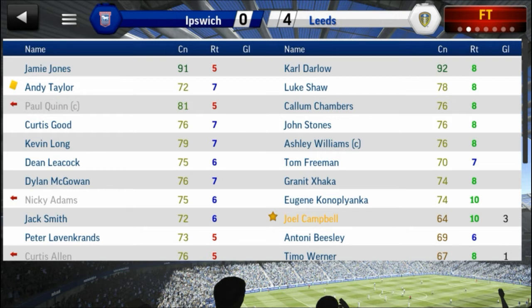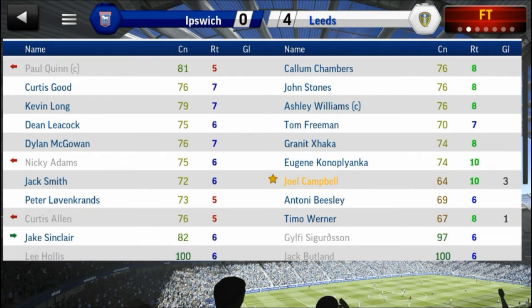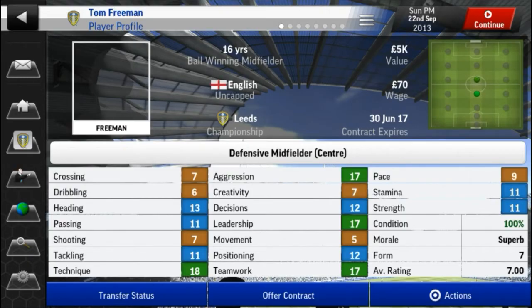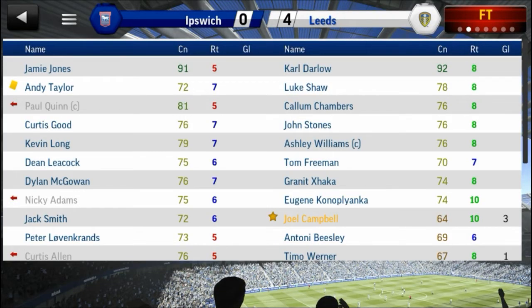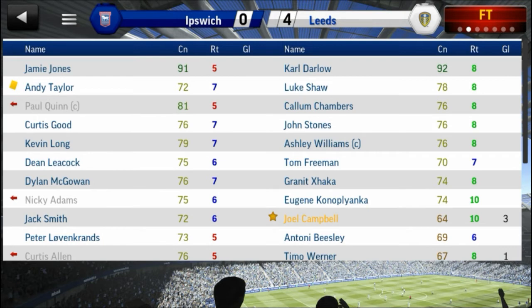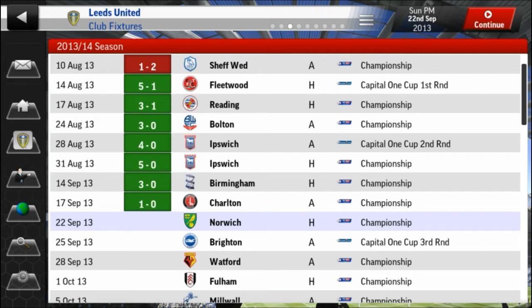I gave Kyle Darlo a go in goal, mixed things up, gave youngster Antonio Beasley a go, and Tom Freeman picked up the defensive midfield role from Jack Rodwell. None of them got overly impressive performances, but it's good to get them on the pitch. I'll probably use the cup to give some of the signed youngsters matches throughout the season, then potentially put them out on loan next season if they're still performing well.